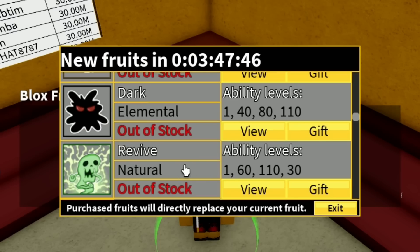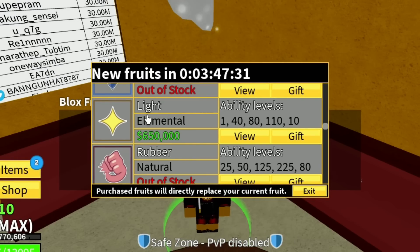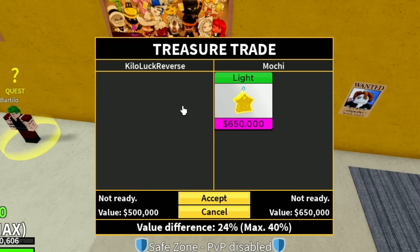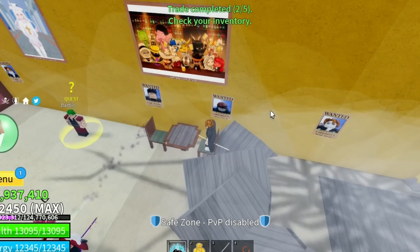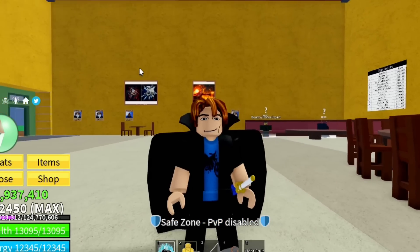The next fruit after dark is revive, but revive is actually a downgrade. So a good upgrade will be dark to light, and I'm also going to add the spin fruit. I finally found a guy who wants to trade his light for my dark and spin — wait, he actually doesn't want the spin. Okay, thank you so much, man. We just upgraded to the light fruit, which is awesome!